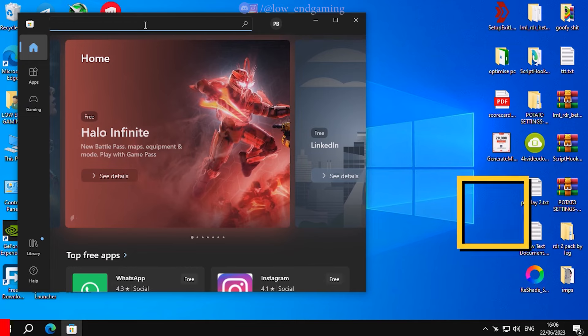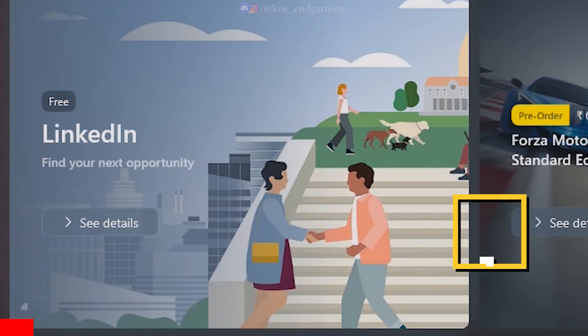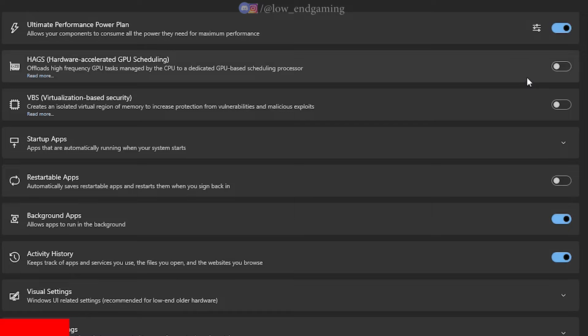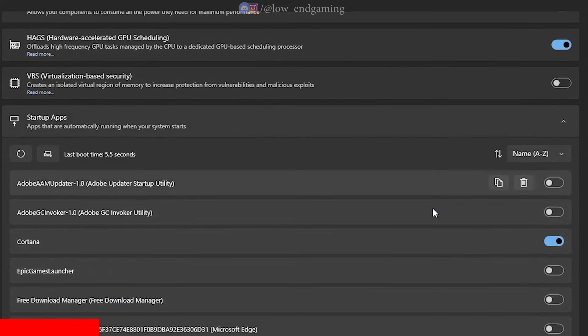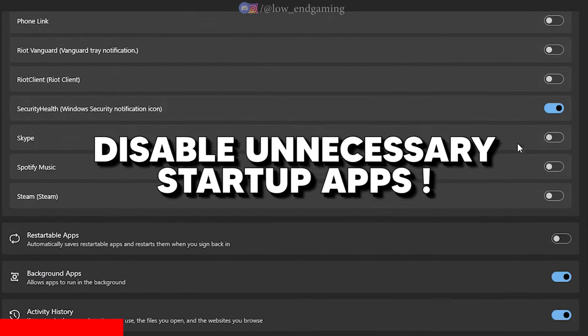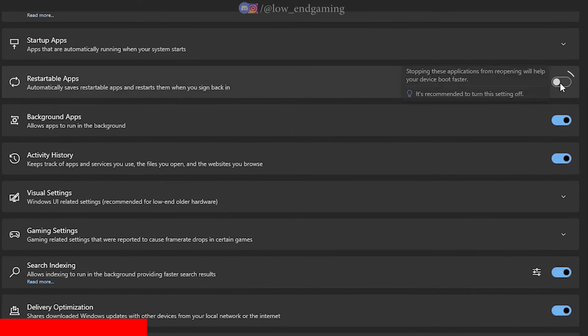Open the Microsoft Store and search for Win Toys and install it on your PC. This is the safest and easiest way to optimize your PC for gaming. Open it and go to Boost. Turn on Ultimate Performance Power Plan, enable HAGS, and turn on VGS. In Startup Apps, disable all unnecessary applications, disable restartable apps and background apps.